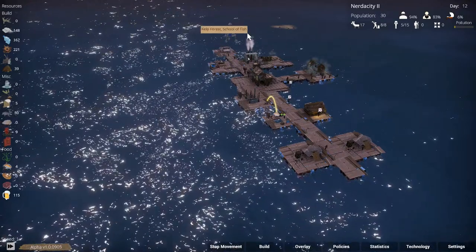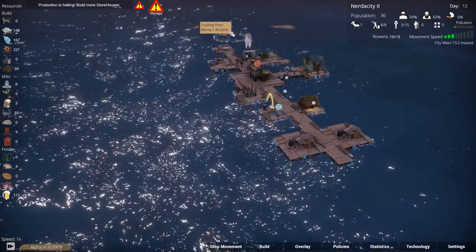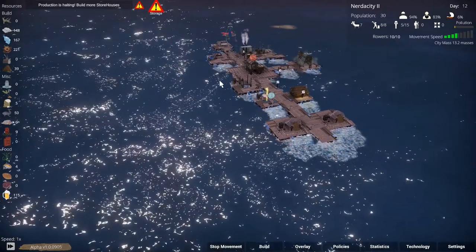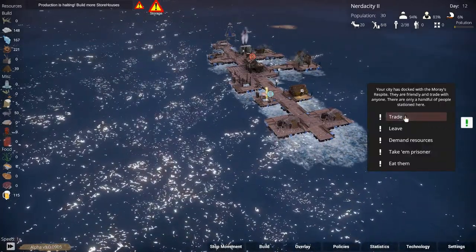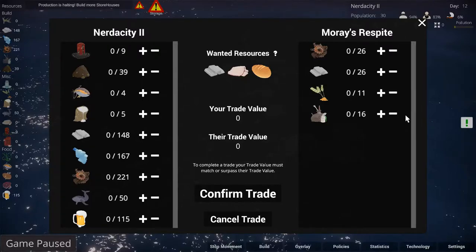Welcome back to Buoyancy folks. We are heading over to trade and then we will pick up the fish and stuff. So let's trade and get some space in our storage. So what do we want? Well they want metal, which is great, so let's sell them some metal.